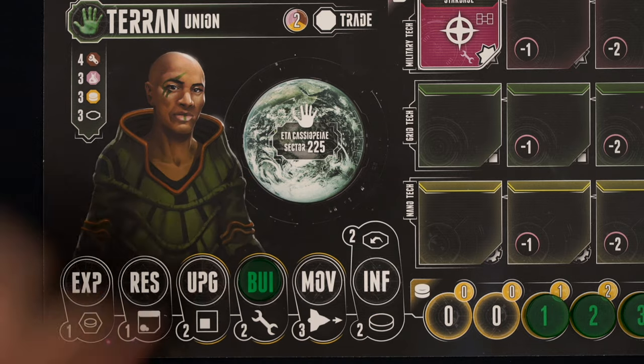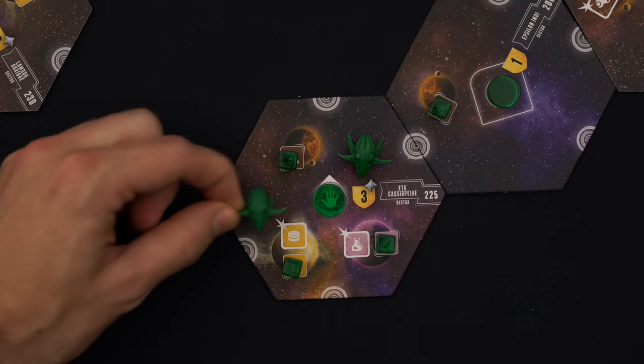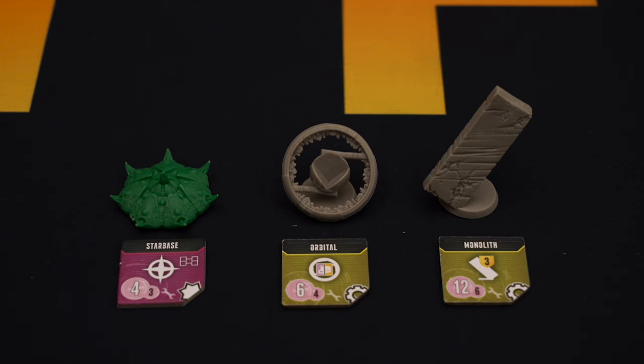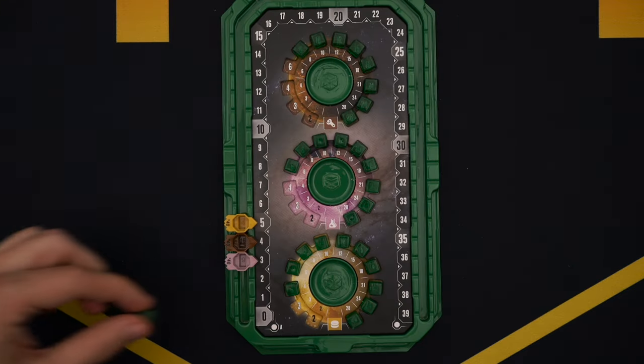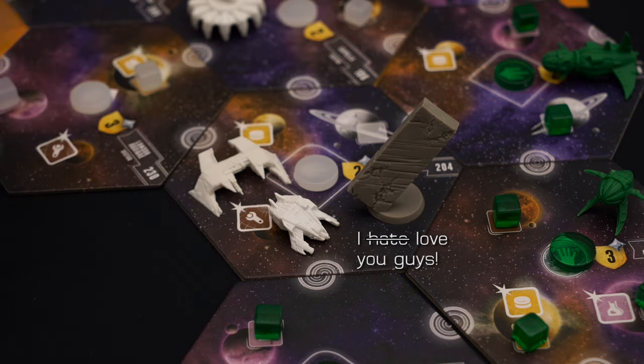In order to get ships in the first place, you need to build them. After spending an influence, you can build one thing for each activation by paying its cost in materials, then placing whatever you want to build on a sector you control. It doesn't matter if there are enemy ships in the sector — as long as you control it, you can build there. Anyone can make the basic ships, but you'll need specific technologies to build starbases, orbitals, or monoliths. Monoliths will earn you points at the end of the game if you can hold onto them, and orbitals will hold a population cube from either your science or economy tracks. Orbitals and monoliths are structures — they can't be destroyed, but you only control them if you control the sector.